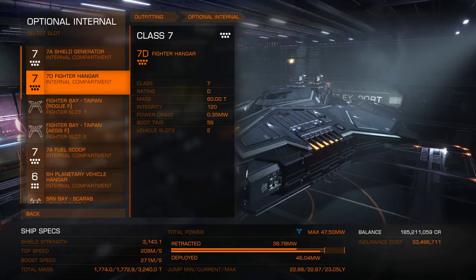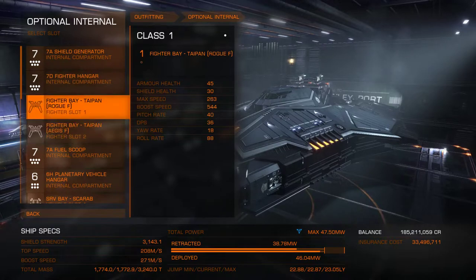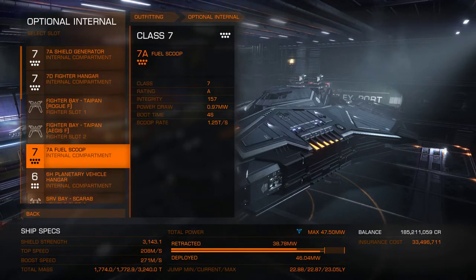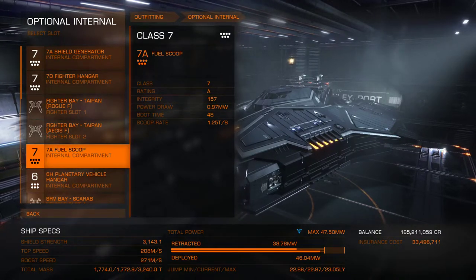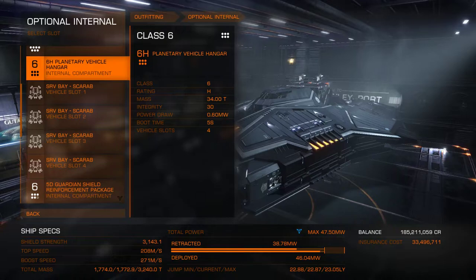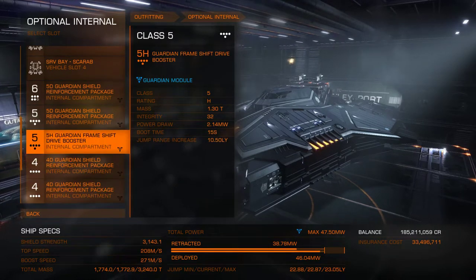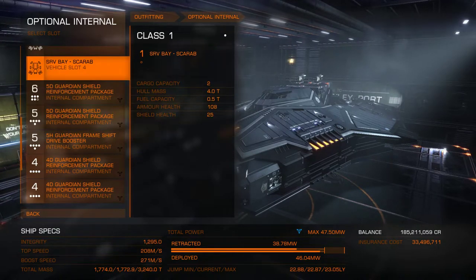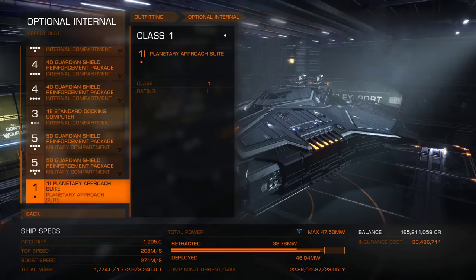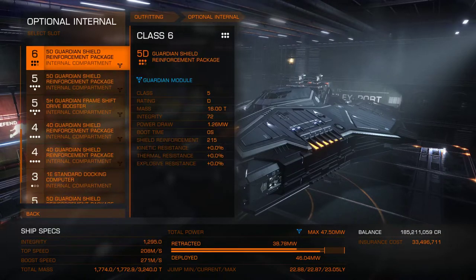7A shield gen, 7D fighter hanger — so that I can pop out lots of these little guys when I need to. 7A fuel scoop so I can not roast the hull. Just a 6 class vehicle hanger in case I land on a planet and I want to do some exploration within the bubble. One FSD booster so that I can explore a little bit faster and get to my destination faster. Standard docking computer. The rest of it are shield reinforcements, as big as I could get.